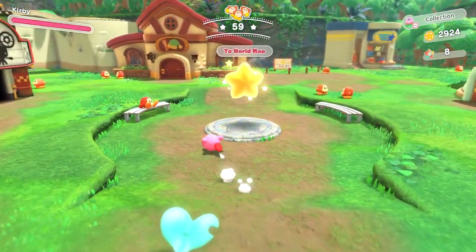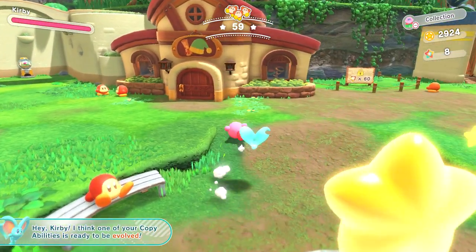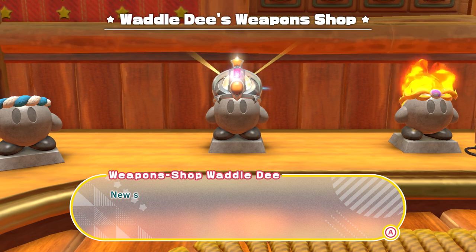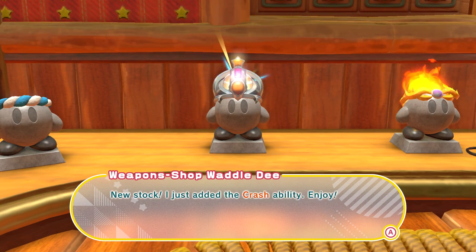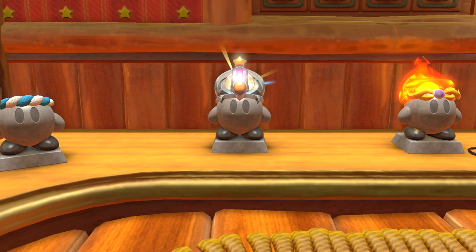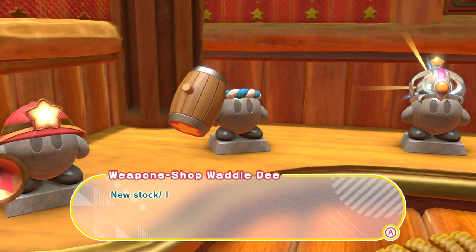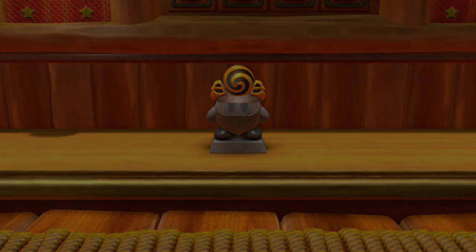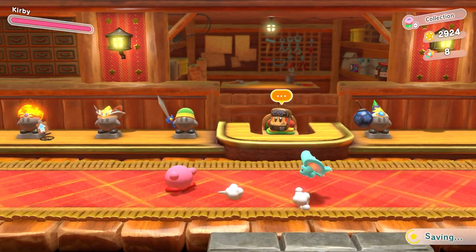So last time I was going to go ahead and upgrade a weapon. An ability is ready to evolve. I just added the crash ability, and oh — we got the hammer too and the drill.